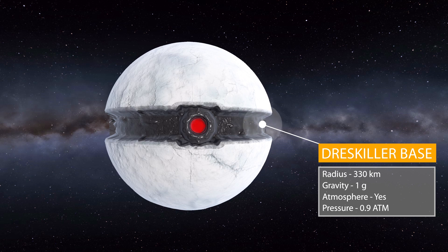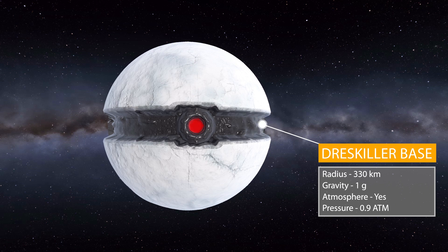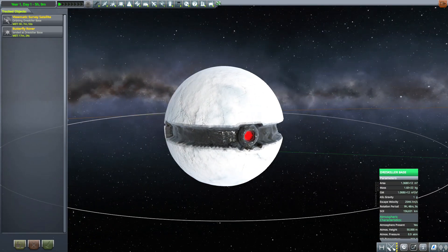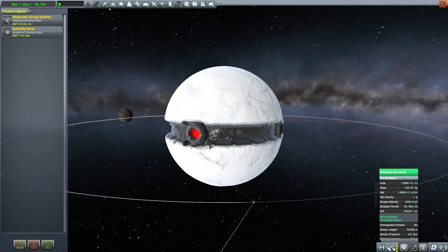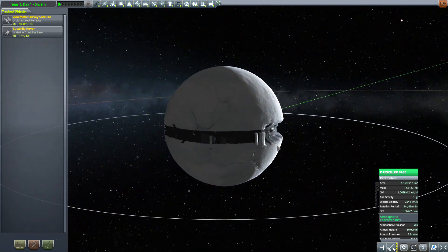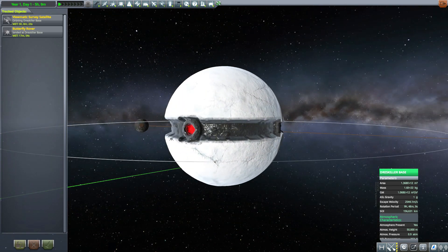Let's take a gander at Dres Killer Base, which is a decently sized world at 330 kilometers in radius, and surprisingly with a lot of gravity — one full G on this world. It also does have an atmosphere, a pretty decent one at 0.9 of an atmosphere. It's magnificent — it's still definitely a planet that was made for Kerbal Space Program, but the fact that a mod maker was able to make something that looks pretty close to the Star Killer Base is hilarious and very impressive. You've got this huge planet bisected in half by this massive trench.